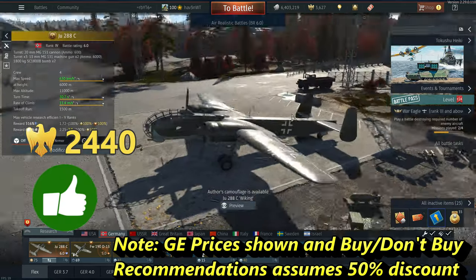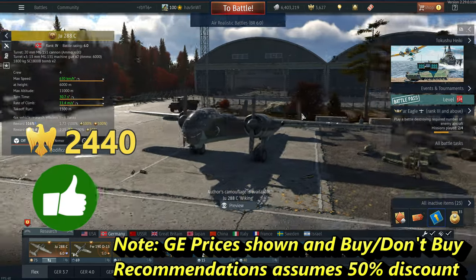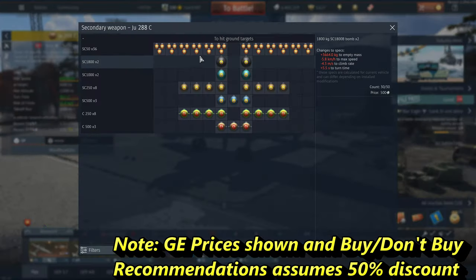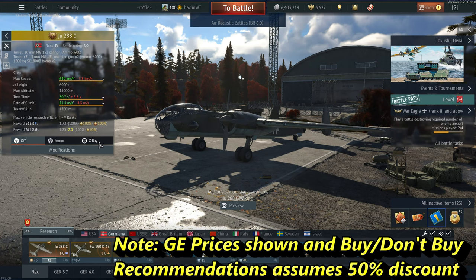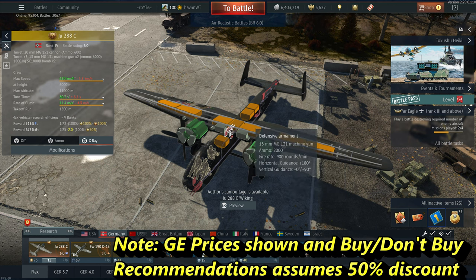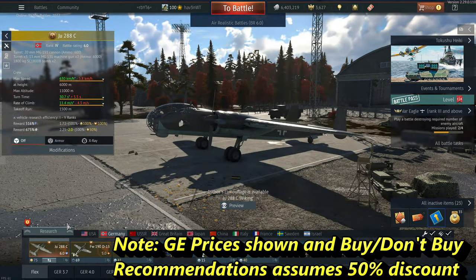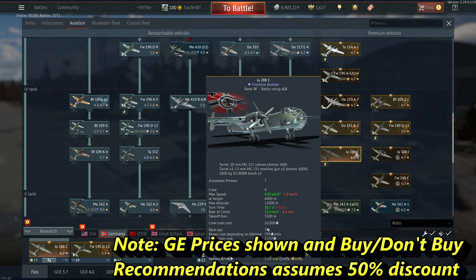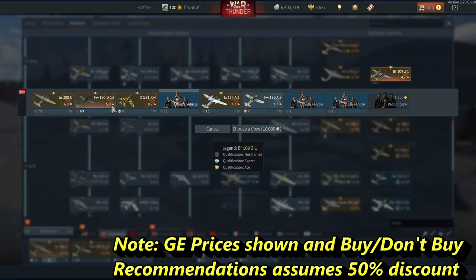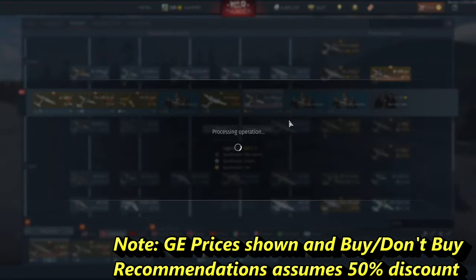The Ju 288C — it's a buy. Hold your nose and buy it, especially if you're hitting that mid tech tree grind. It's a fantastic Silver Lions grinder and a grinder in general. Love to hate it, hate loving it. Be prepared for about three-and-a-half minute queue times, but it's solid in ground RB because of the bombs, speed, and defensive armament. As much as I'd like this plane to just not exist in the game, it's a buy.